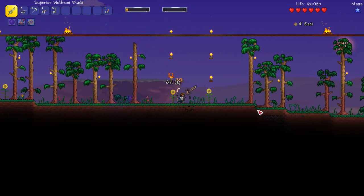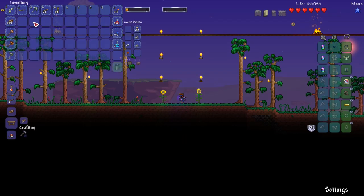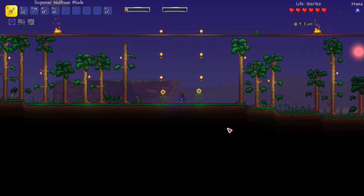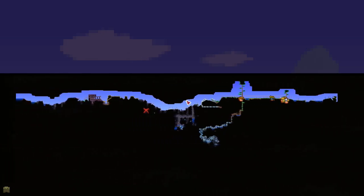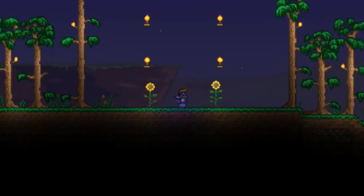Look at how fast we are now! We try out the new sword — pretty awesome! We have a superior wulfrum blade, the Nimble Musket, the wulfrum pickaxe, recall potions, health potions, a bug net for golden critters, and a Menacing aglet with eight percent damage and melee speed. That was a very successful episode — no boss fought, but in the next episode we might fight the first boss. We also discovered that crazy dangerous new biome replacing the left ocean. Thanks for watching, take care!